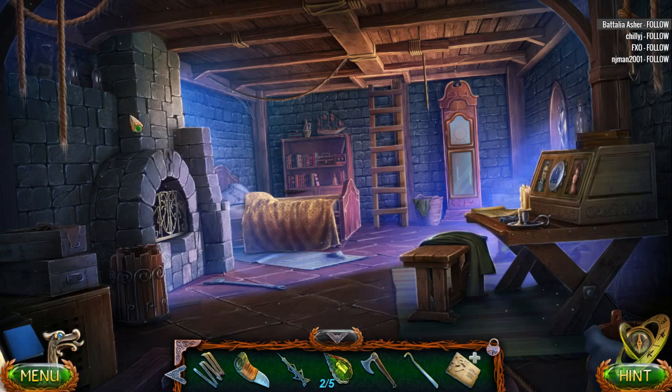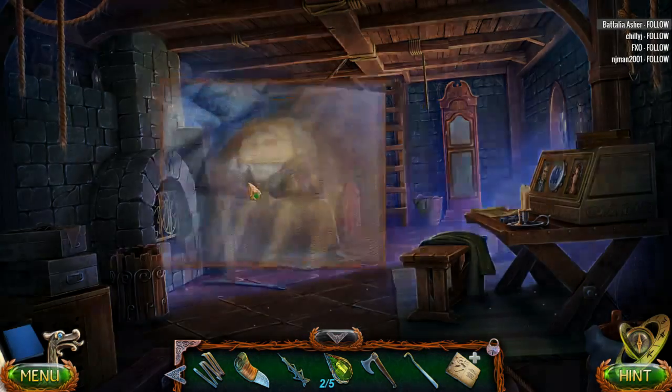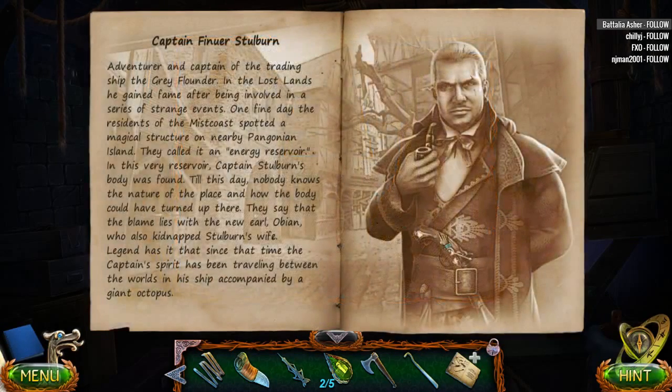There's got to be a morphing object around here, folks. We have another note: Captain Stilburn, adventurer and captain of the trading ship the Grey Flounder. In the Lost Lands, he gained fame after being involved in a series of strange events. The residents of Miskos spotted a magical structure on a nearby Pangonian island — the Energy Reservoir — where Captain Stilburn's body was found. They say the blame lies with the new Earl who kidnapped Stilburn's wife. Since then, the captain's spirit has been traveling between worlds in a ship accompanied by a giant octopus.